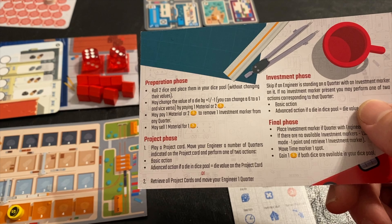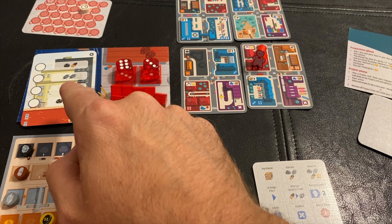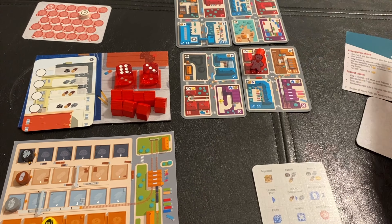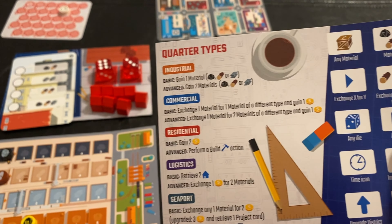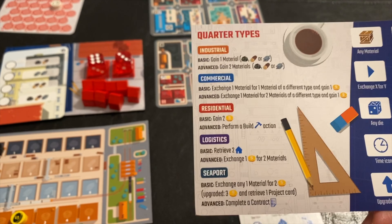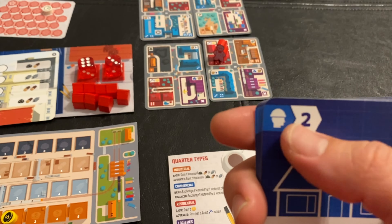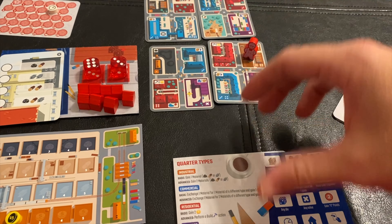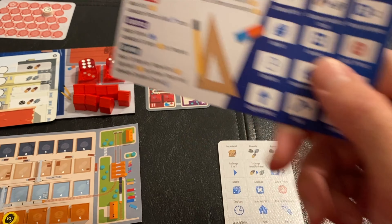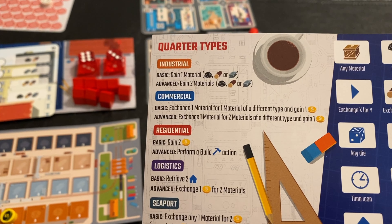You can also sell material for a dollar. You're going to need materials, as listed on the cards, to invest. The way you invest and build this building is through the residential areas. Each type of building does different things. For instance, the industrial districts — the orange ones — have a certain die amount listed under them. If you land there with your engineer by moving, using the number in the top left, you get to take advantage of the space's action if it doesn't have an investment marker there. For industrials, you get one of the type of good listed.